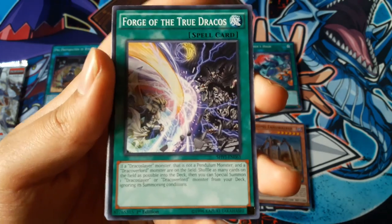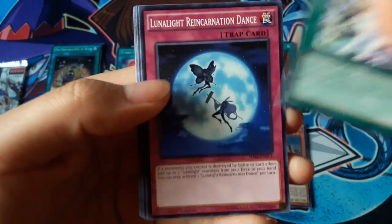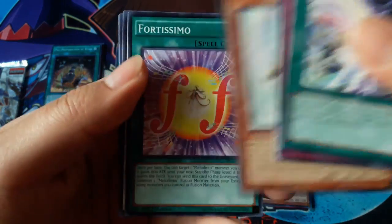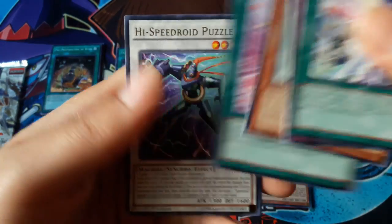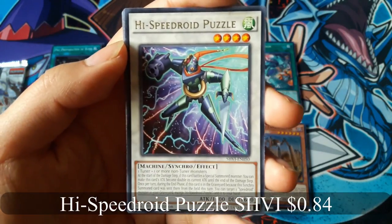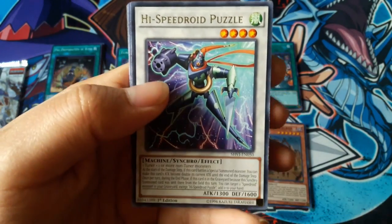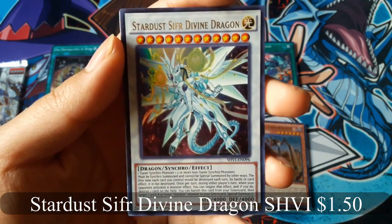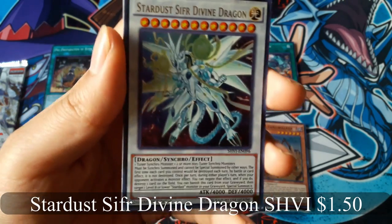Forge of the True Dracos. High Speed Roid Puzzle for a Rare, and Stardust Strife Divine Dragon for an Ultra Rare.